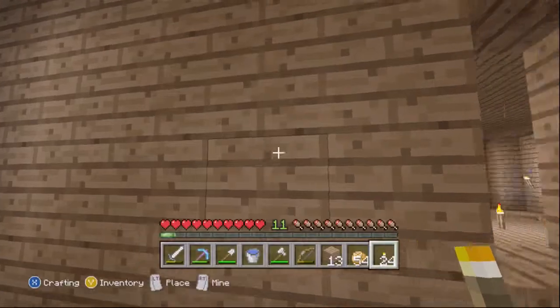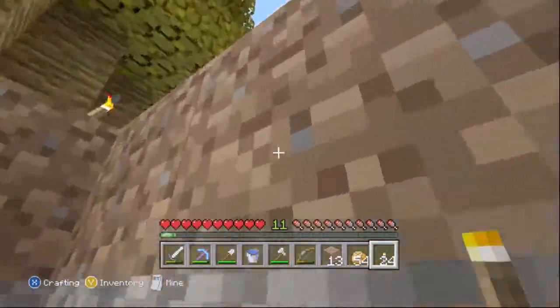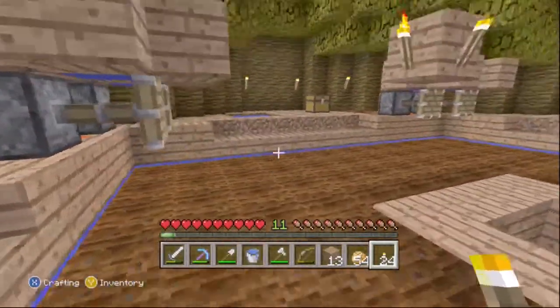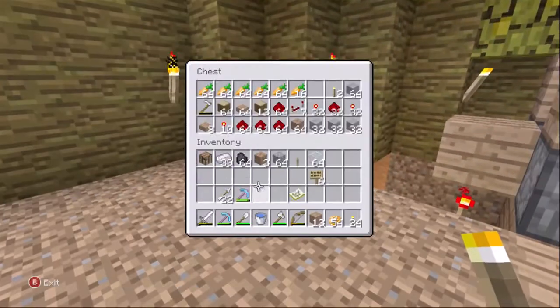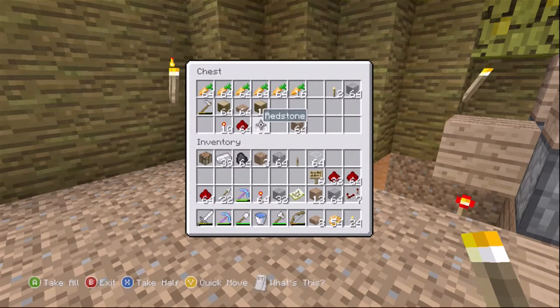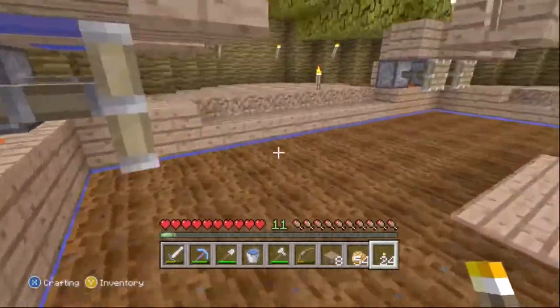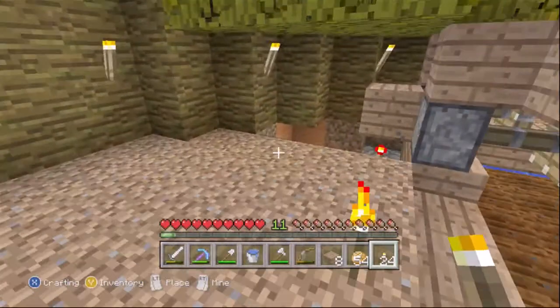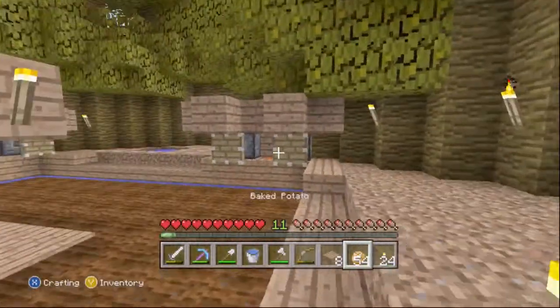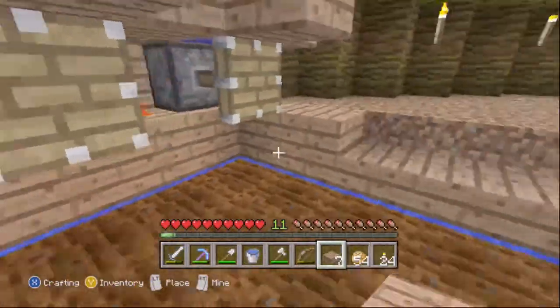Let's go get some redstone. I believe I have all the necessary resources up here. I need to get some half slabs — might have some in here, and indeed I do. Let's gather our stuff. We might need some more wood. Just make sure everything is even — that's supposed to be like that.